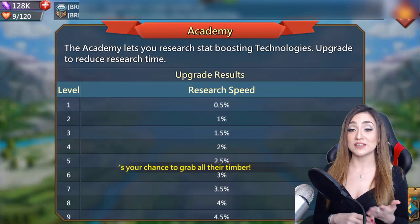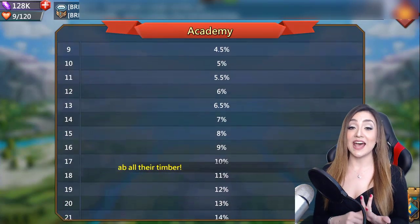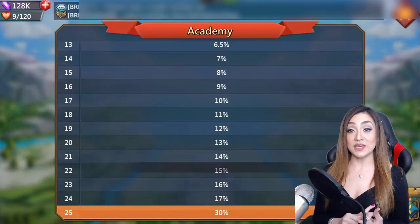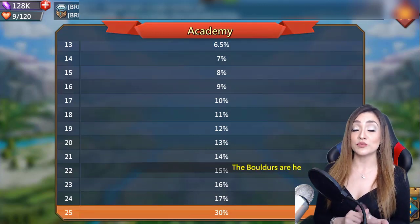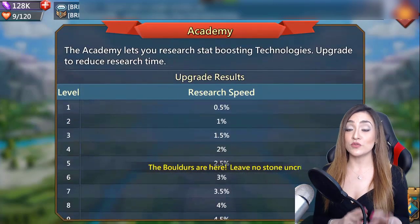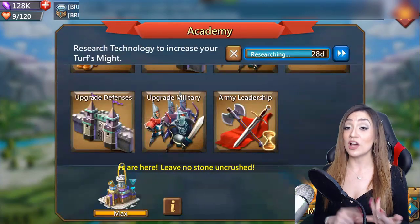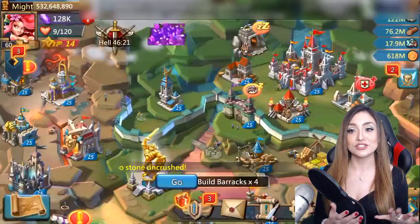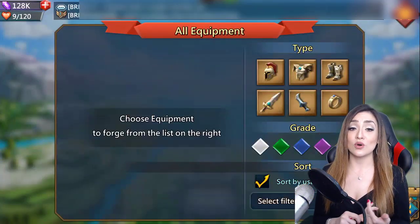The first place we're starting is with our academy — no surprise there, it is our main research building. As that academy is leveled up, you'll see it directly impacts the speed of your researches. The jump from level 24 to 25 is pretty significant, from 17 to 30 percent. Try to focus on leveling up your academy as soon as you're able to, because you'll not only unlock new researches but also gain additional research speed.